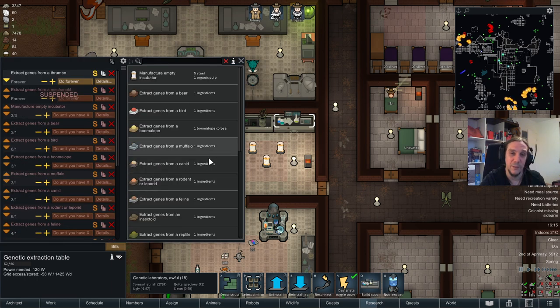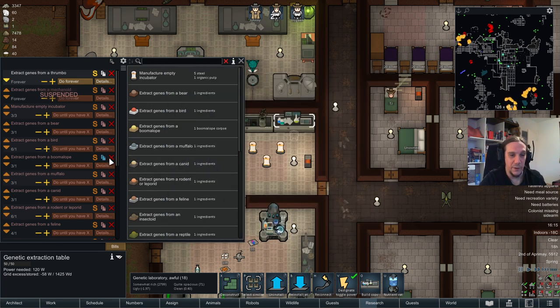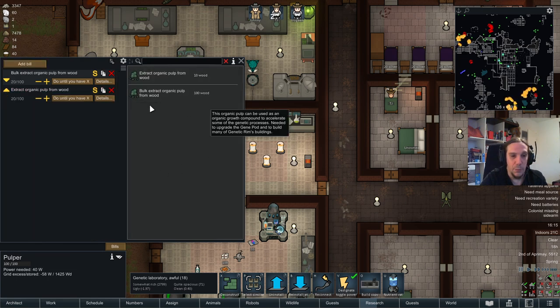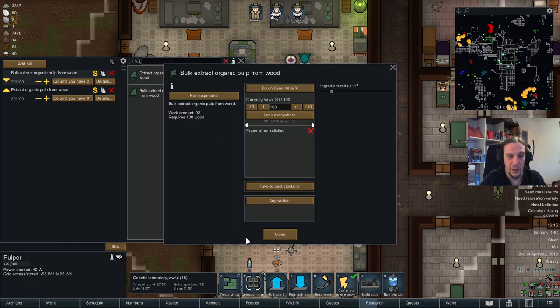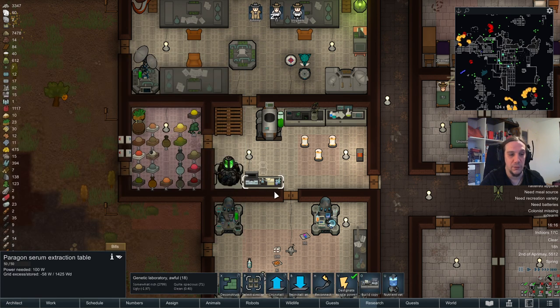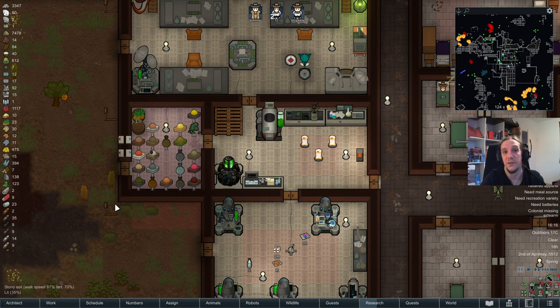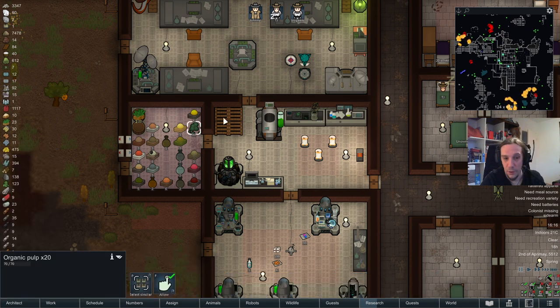At the genetic extraction table, it's pretty self-explanatory — we extract genes from there. You can see what kind of genes you can extract, and if you're unsure what counts as a bird, you can check out the recipe. The pulper creates organic pulp from wood, and organic pulp is a really important material for all the genetics, because you always need it to create new monsters and materials.